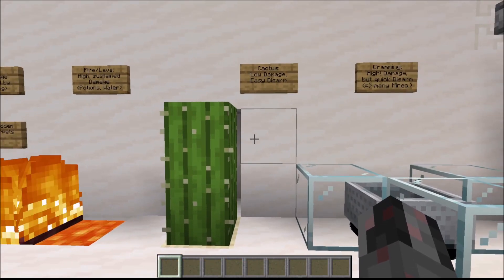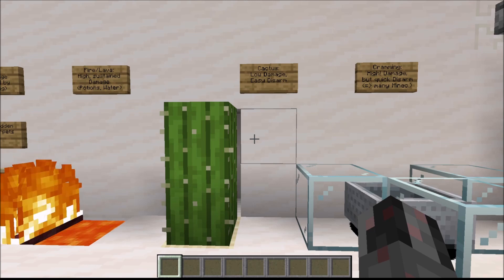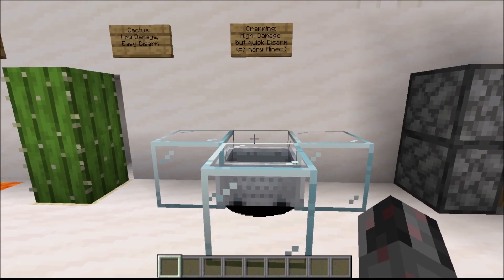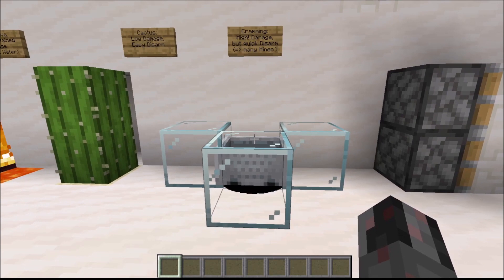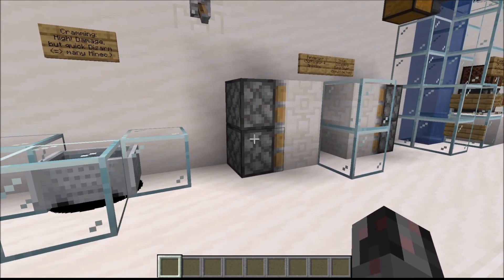Then we have cactus — you don't usually run into it, but you can be pushed into it or land on top of it, though you can simply break it. Next we have cramming, which deals a very high amount of damage. If you use minecarts for cramming, it can be disarmed if the player deals with minecarts fast enough. A counter to that is adding more minecarts — in this space I have around 50 minecarts — and it takes a long time to get below the roughly 24 minecarts needed for cramming to take effect. This would be quite a lethal trap.